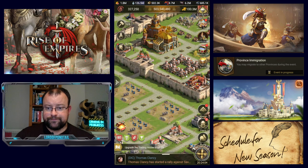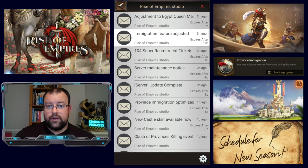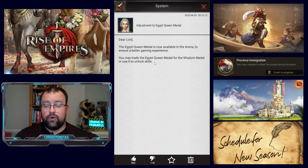So that is the exchange shop. Also confirmed today — a lot of people, including myself, noticed that you were not getting copies of Cleopatra Egypt Queen's medal in the arena once you had either discarded her or combined extra versions of her after already unlocking her. I did feed that back to the devs, and earlier today they did an adjustment. Now Egypt Queen medals should be available in the arena as normal, and you can exchange them for wisdom medals if you're not going to use them for upgrading her skills.